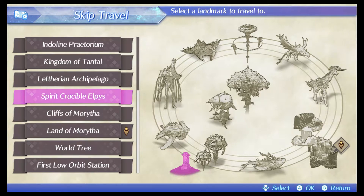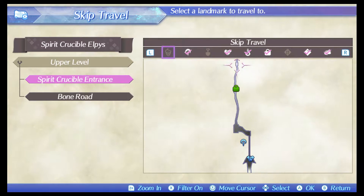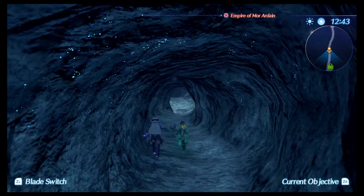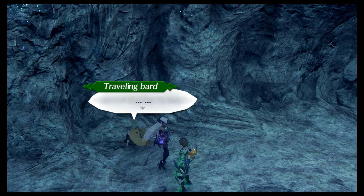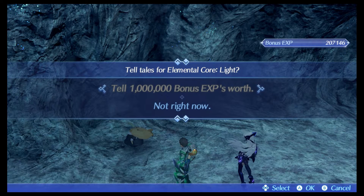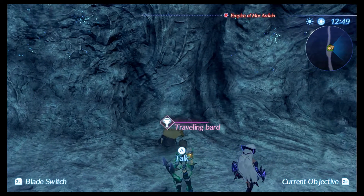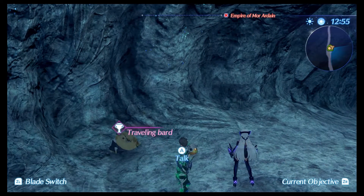The first one is going to be in the Spirit Crucible Elpis. We're going to make our way over to the upper level and fast travel to the Crucible Entrance, then head down the little tunnel. Talk to the traveling bard here — this one offers you the Elemental Core Light, worth 1 million EXP. Note that only Poppy can use the Light Elemental Core, and it's the only one worth 1 million bonus EXP.